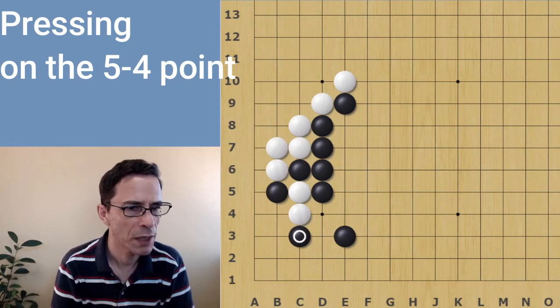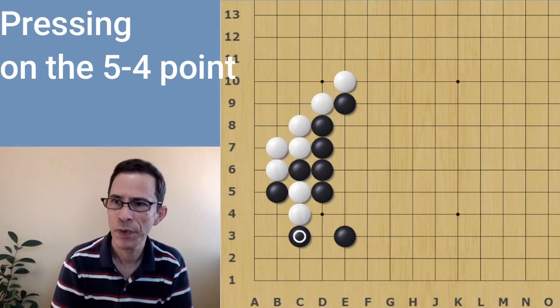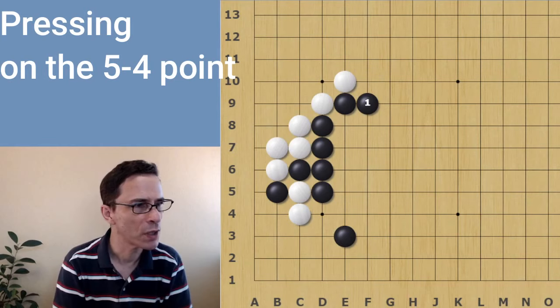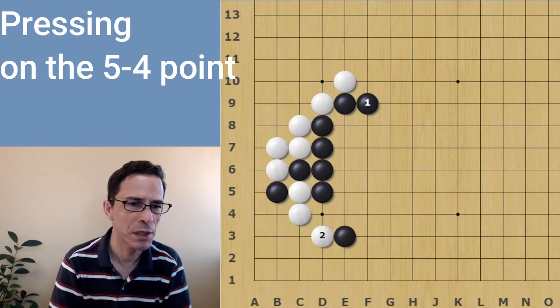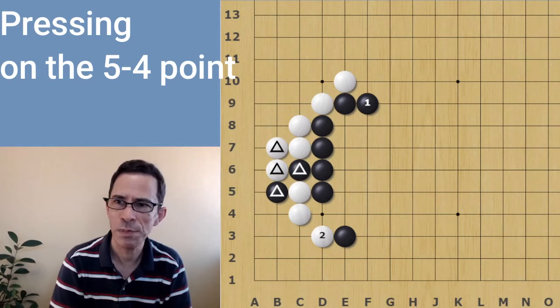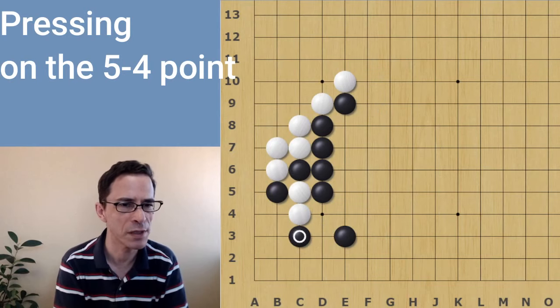Once black has pushed through and cut at the second line, it's very important for black to immediately play this attachment at the 3-3 point. If black plays away — even to what would be the best move in the center of the board — white will immediately kick here. And the exchange of the push through and cut for these two white stones turns out to not be doing much good for black. It's actually a bad exchange. So once black has played that exchange, it's very important to make use of it by playing this attachment.